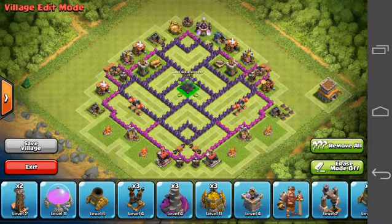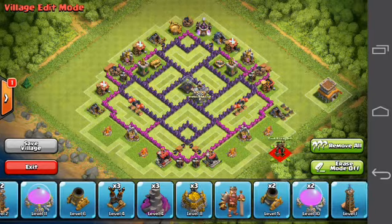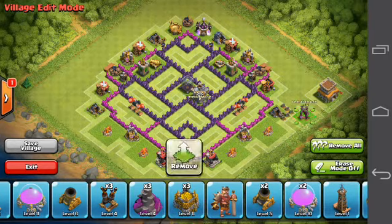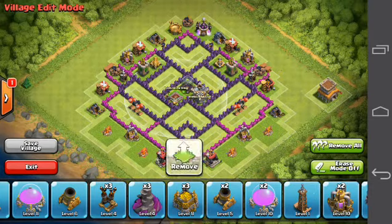I'm going to place my Dark Elixir right in the middle, because I'm more of saving Dark Elixir, but you could switch it up with the Clan Castle if you are requesting many Clan Troops for the Clan Castle. And I'm going to set my Barbarian King down in the middle.